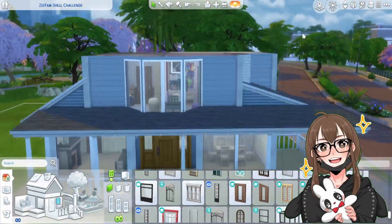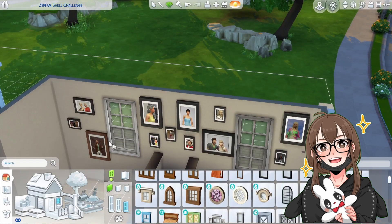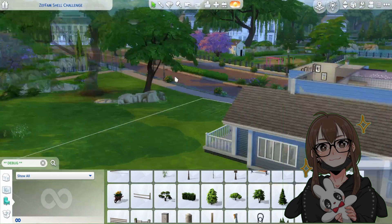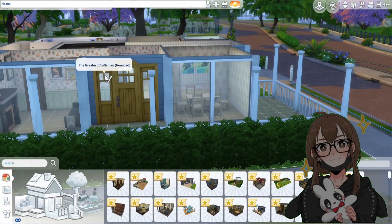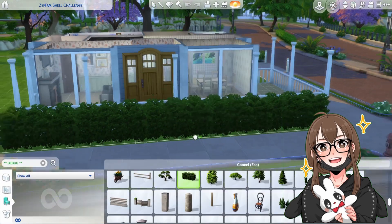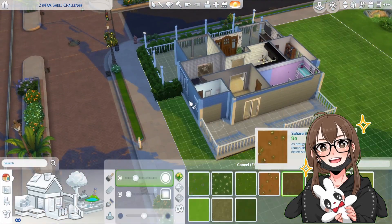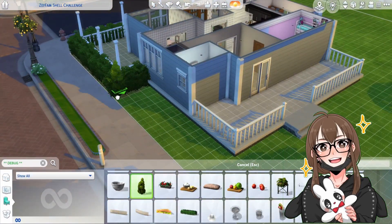I wanted to add a pool because children will want to have fun during the summer and will want to annoy the parents by going swimming. I also realized I didn't put a mailbox in until I added a Sim to play test it. I was going to put the grill off the porch, but decided against it. I was also going to fence in the backyard so there would be no peeping toms, but decided it was fine.